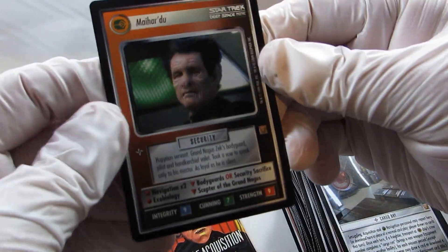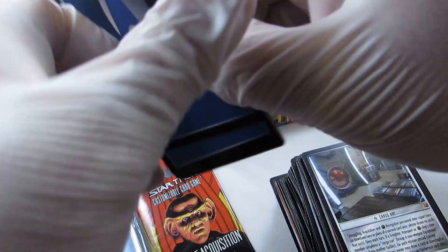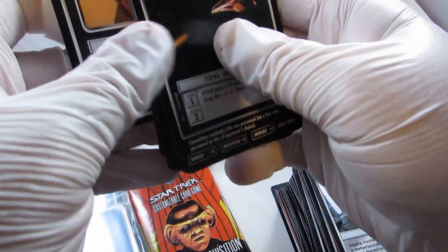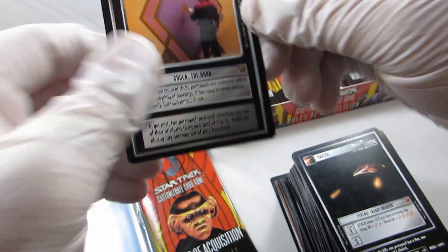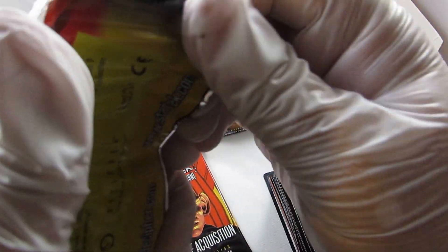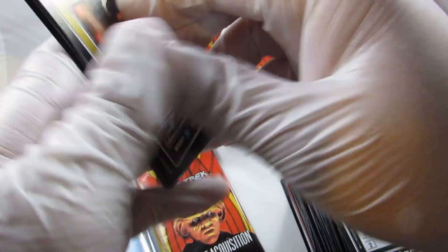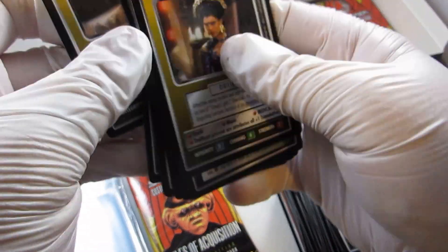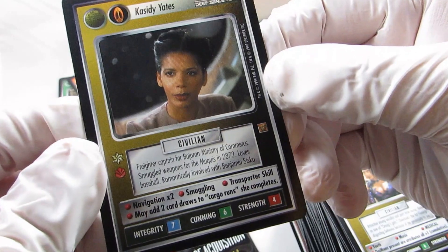Here's our next rare — Bodyguard. The Bajoran had an interesting way; they would play Davo. I believe they could win points without ever really attempting missions. And I want to say that's how Brian Riveteau in Tennessee was able to break this set right out of the box and just do some cool things with it. Oh, here's a good one — Cassidy Yates. Another Bajoran non-aligned affiliation. That's a good one.